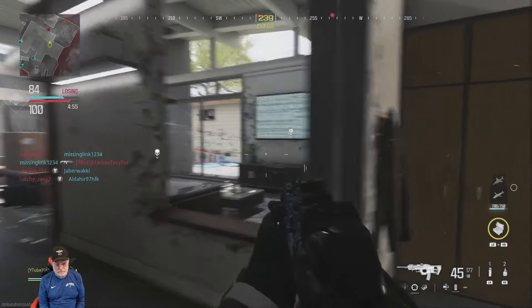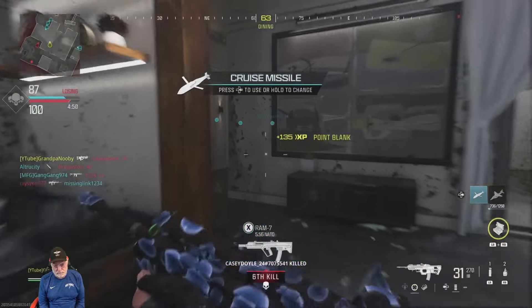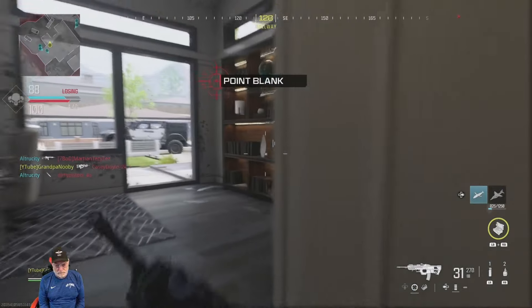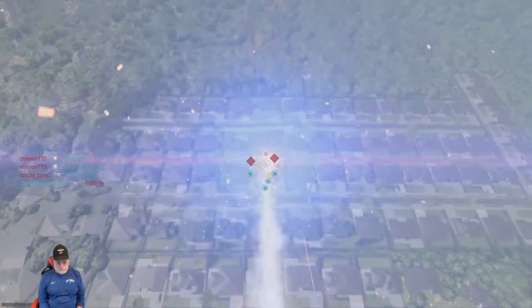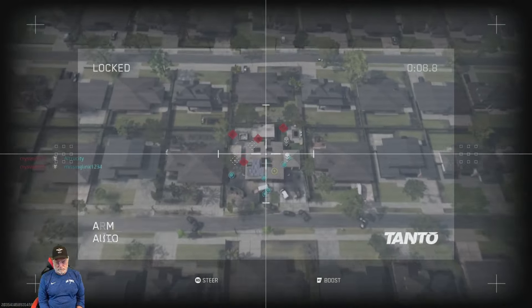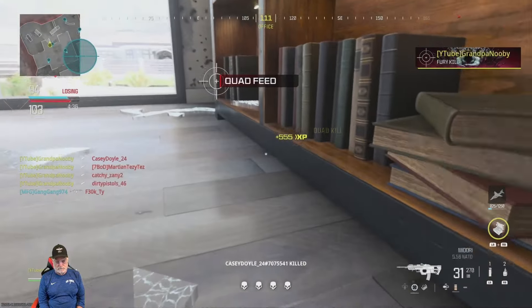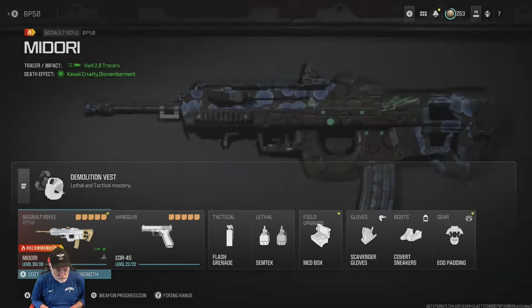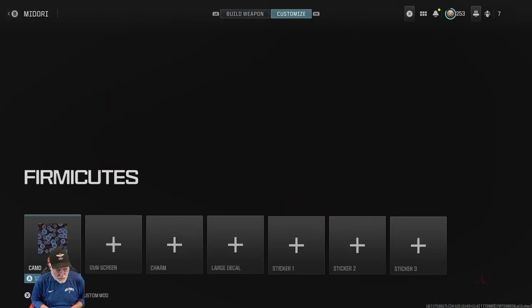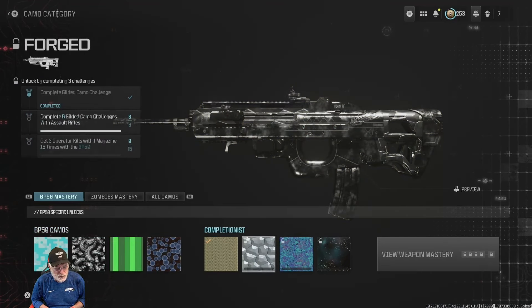So now I've got to go for the Forged challenge, which is get three operator kills with one magazine. Now that one is not all that easy. Let's throw out the cruise while we consider what we're going to do. How we can possibly do this — another quad feed! See, this gun is a bullet hose, so you really have to control your use of ammo if you're going to try to get three kills with one magazine.